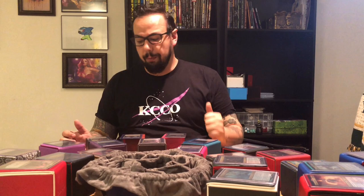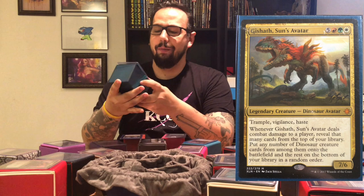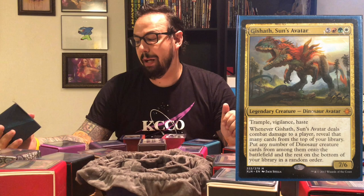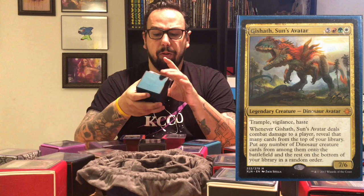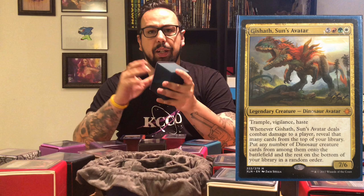Number 13 — Dinosaur Tribal. Thank you Ixalan Block and Rivals of Ixalan. Commander is Gishath, Sun's Avatar. He is a 7/7 for 8 — five, a red, a green, and a white. He is a dinosaur avatar with trample, vigilance, and haste. Whenever he deals combat damage to a player, reveal that many cards from the top of my library, put any number of dinosaur creature cards among them onto the battlefield and the rest on the bottom in any order. I use the Enrage trigger mostly in here, and Gishath is the way I can get as many dinosaurs as possible onto the battlefield as quickly as possible. A lot of ramp and big stompy creatures — this was my homage to green and playing those big stompy creatures when you first get into Magic.